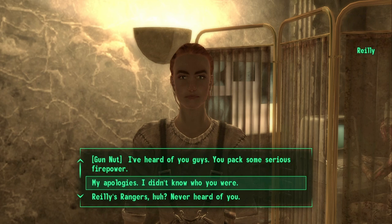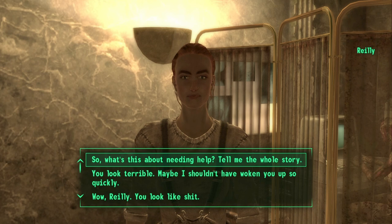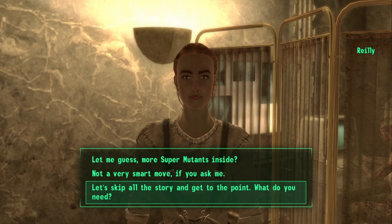Go ahead and select the second option again, then select the first option, effectively offering your help to her. You can skip a good chunk of the dialogue by simply going to the last option where you outright ask her to tell you what she needs.